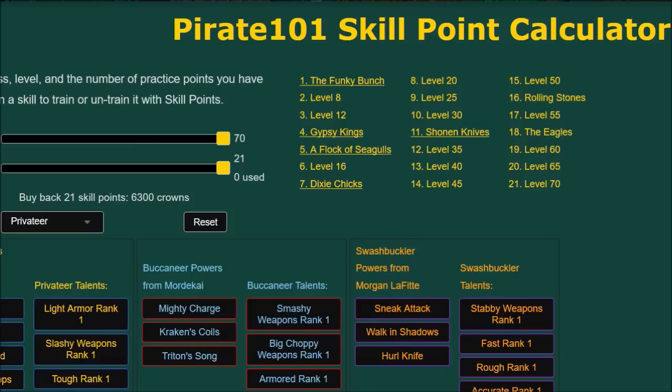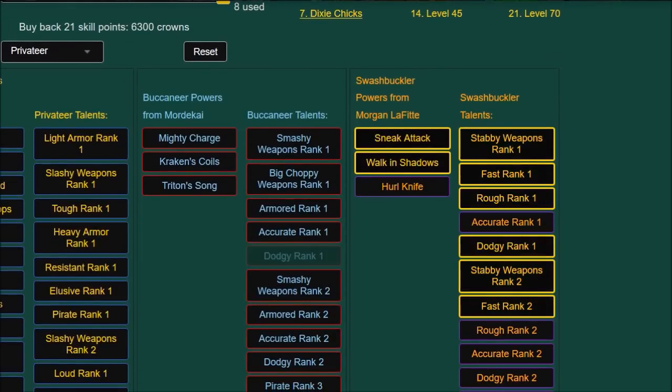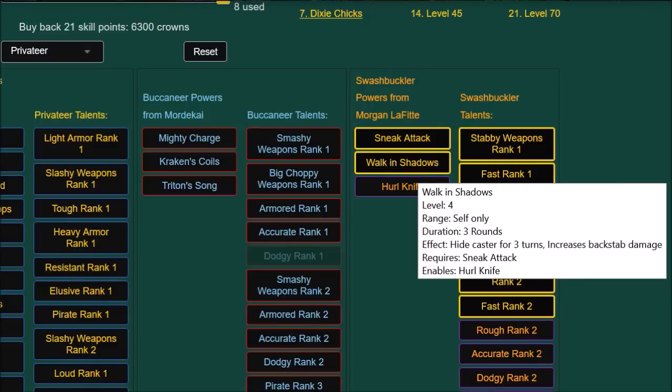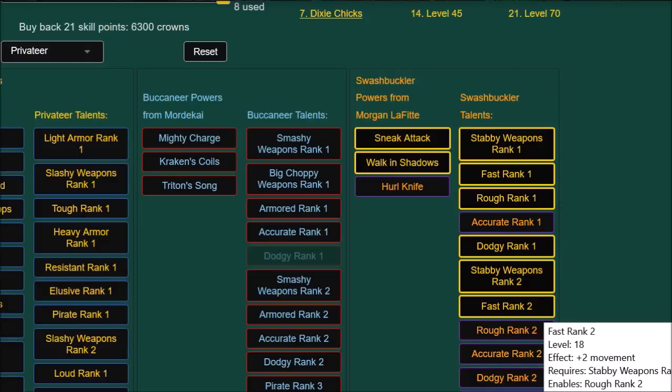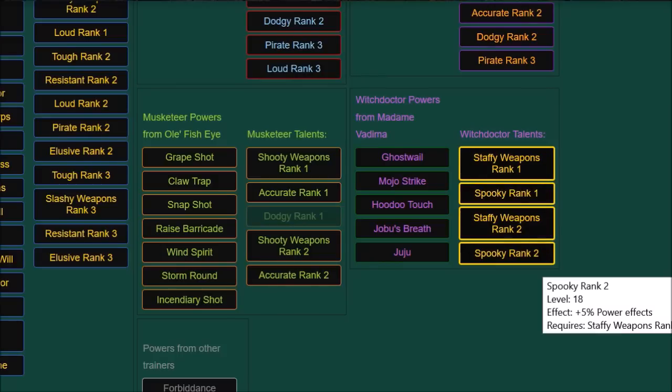For setting up your skill points, I'm going to use the calculator on Final Bastion — I'll put a link in the description. I'll start with the abilities that I think are crucial for PvP regardless of playstyle: Walk in Shadows, which costs 2 points from the Swashbuckler trainer, and Fast Rank 2. Walk in Shadows allows you to hide, either to time out an enemy hide, or to double your weapon power for First Mate's Boon or Assassin's Strike. Fast Rank 2 increases your movement range by two squares, which can be extremely helpful for running away from an opponent or reaching a key unit. Spooky Rank 2 from Witch Doctor is also very important because privateers rely heavily on spells — Spooky boosts your spell power and allows you to have bigger heals and bigger damage from Big Guns.